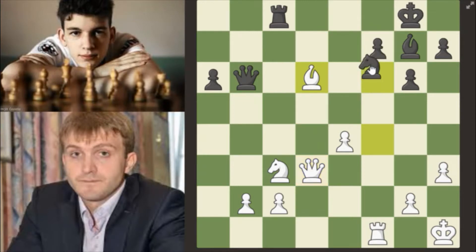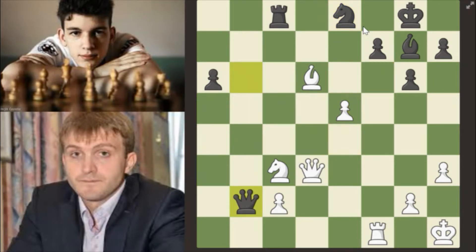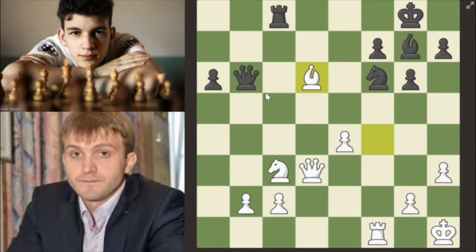The best move right here would have been knight to e8, followed by d5, then queen takes b2. But Black decides the b2 pawn is a poison pawn and doesn't take it.